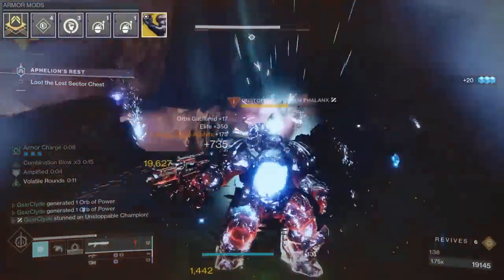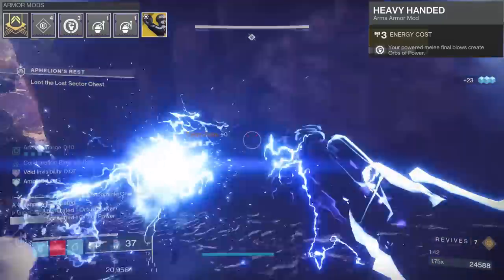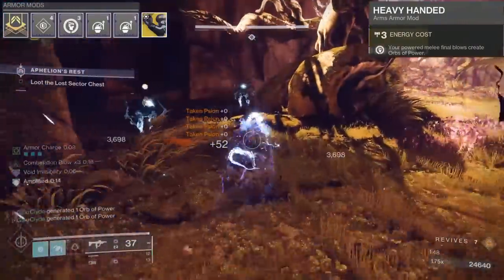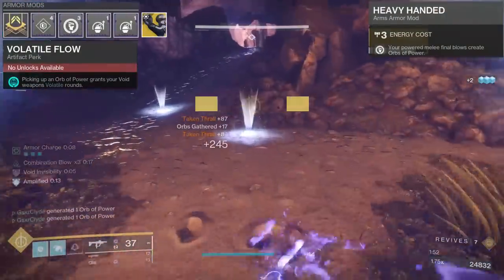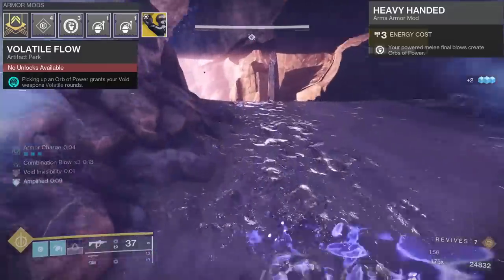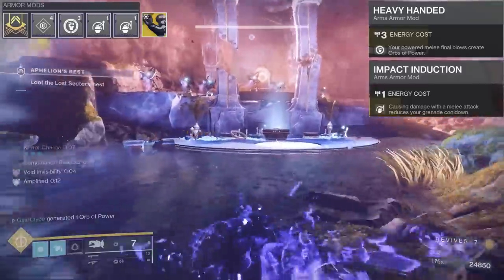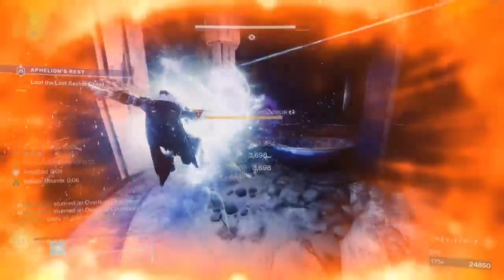Going into the Gauntlets — this is the Liar's Handshake setup. Heavy-Handed is huge: you have unlimited powerful melees. When your powerful melee kills an enemy, you create orbs of power. Picking up orbs gives you Volatile Flow — so you have unlimited Volatile Flow with this build. Impact Induction: causing damage with a melee attack reduces your grenade cooldown. So this is a punchy build — dodge punch, dodge punch — unlimited grenades too.